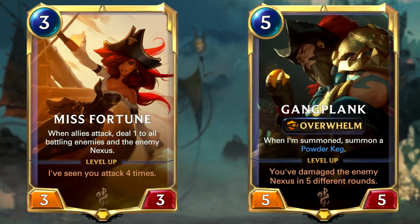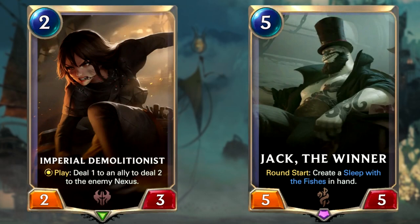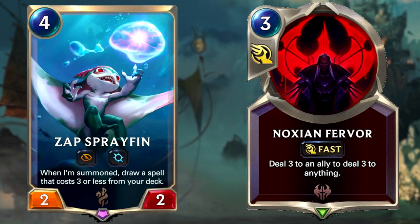The power cards here are Miss Fortune and Gangplank. Even if Miss Fortune will struggle to level up, she's here as a consistent way to level up Gangplank and make your board much more threatening on your attacking turns. Gangplank can then end the game against wide boards, making aggro mirror matches quite easy. This deck wants to develop a board early on with burn cards such as Ley Line Scavenger and Jagged Butcher. Afterwards there are lots of ways to end the game with burn — units like Imperial Demolitionist, and Jack the Winner who creates a Sleep with the Fishes each round dealing 2 to an ally to deal 2 to the opposing nexus. You also have Zap Sprayfin, which will draw you a Noxian Fervor always as it's your only spell costing 3 or less mana.